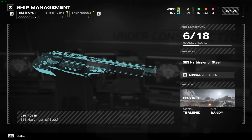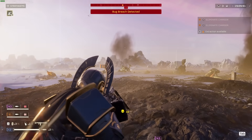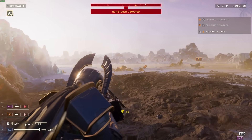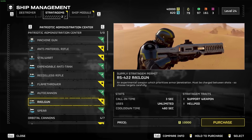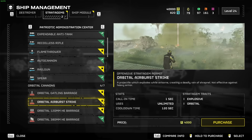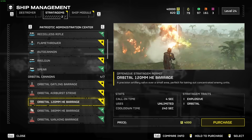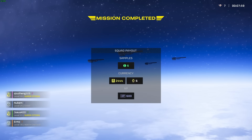Stratagems are unlocked in the ship management section of your orbital super destroyer. At first you'll only have the machine gun and precision orbital strike, which are more than enough to get you through the first few difficulty levels. As you gain both levels and requisition slips — the game's primary currency — you'll be able to unlock more, finally getting access to all of them at level 20. You earn requisition slips by finishing missions and bonus objectives, as well as finding them at points of interest in-game.